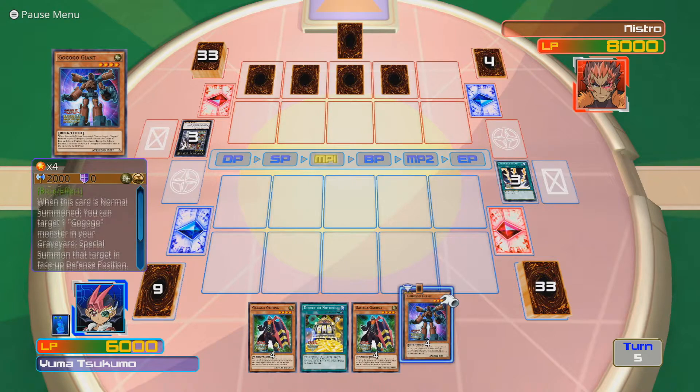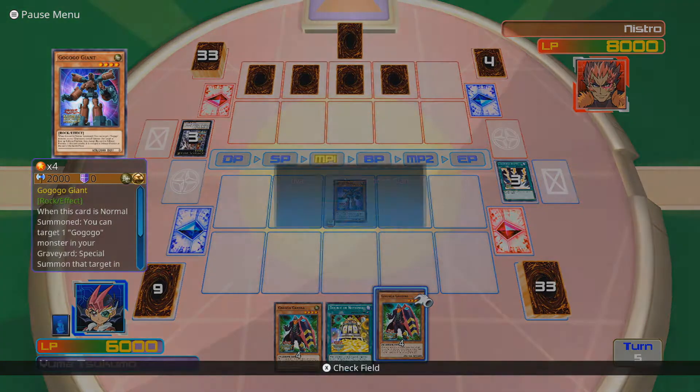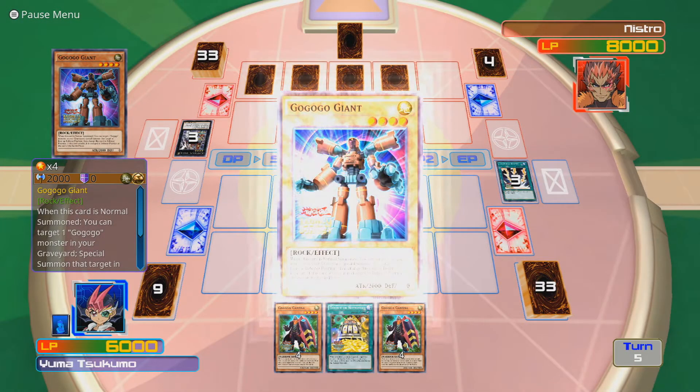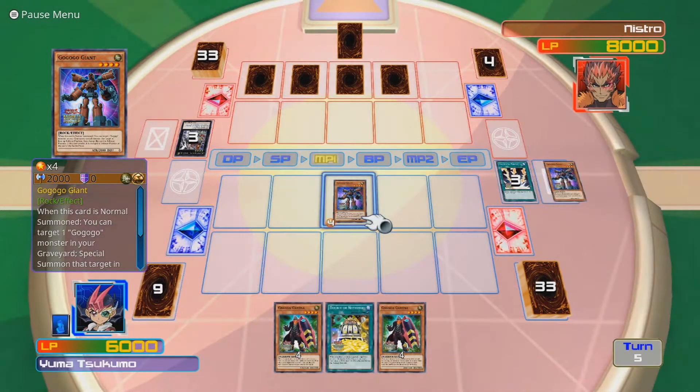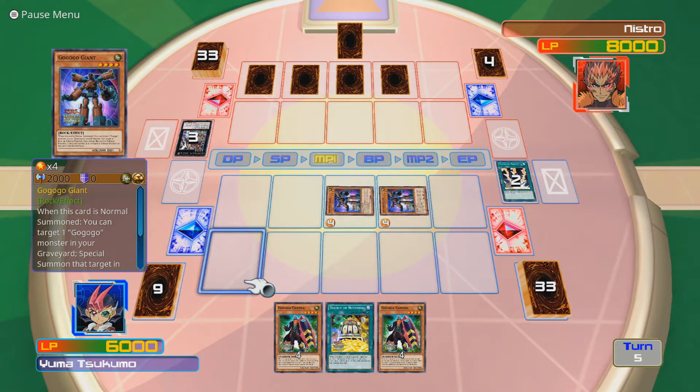I can special summon a Go-Go-Go monster in defense position, then this card changes to defense position. If this card attacks, it changes to defense position. Sounds fine by me. Go-Go-Go Giant number two coming in! And I'm gonna activate the effect of Go-Go-Go Giant to get my other Go-Go-Go Giant back in the game, which means - well, we know what's happening here, don't we?